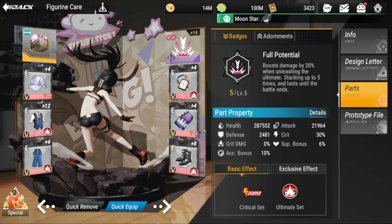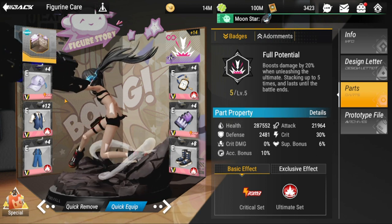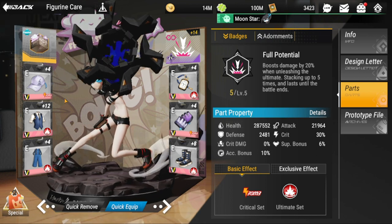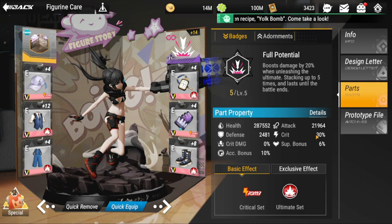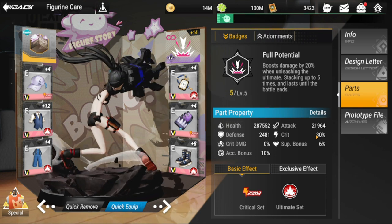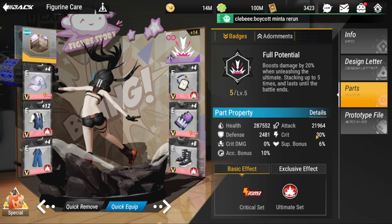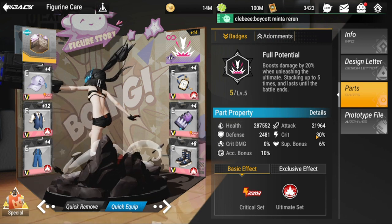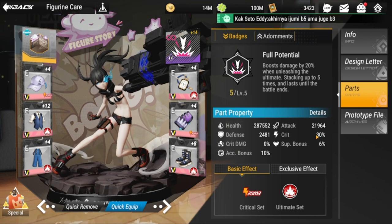I'm using the crit set because she gives a crit buff even to herself, and since her ultimate deals good damage, I want to take advantage of that. I'm gambling on her survivability for now, but you may want to switch to HP or defense. Your other options remain defense and HP.